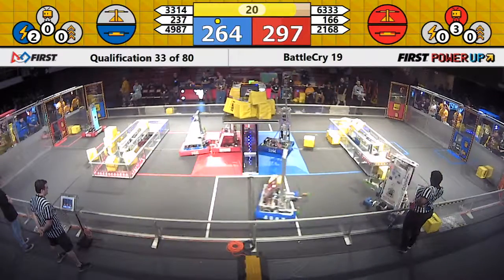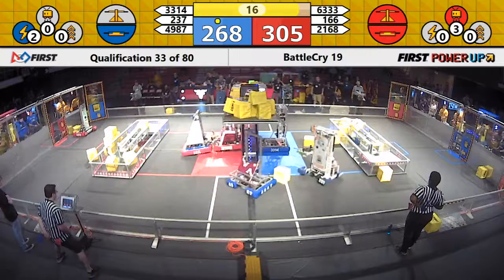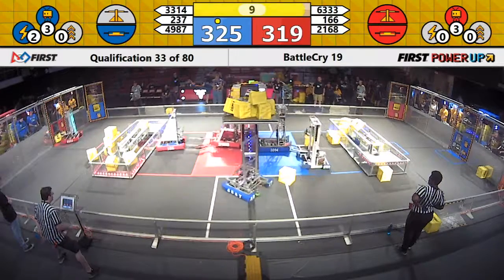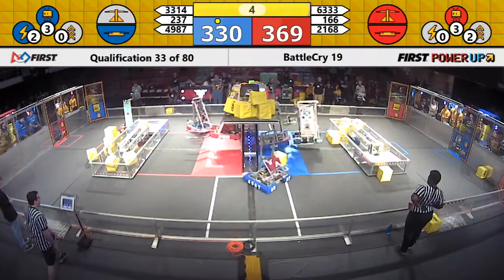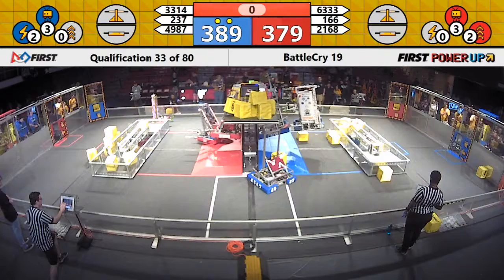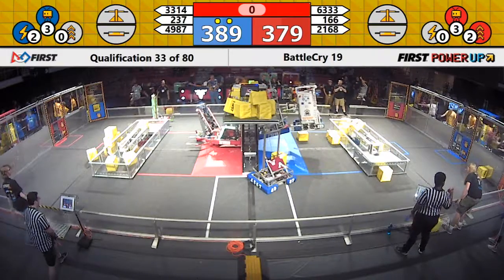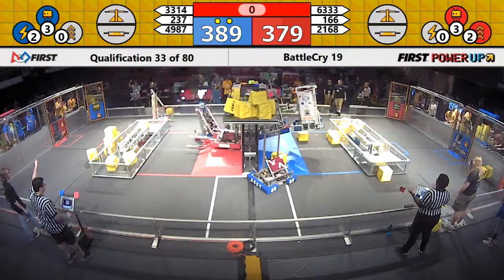2168 — forks are down. 166 on the forks, and up they go. It's a heavy lift. Can they pull up with enough force? Levitate done for Blue. 2168 going up into the air. There goes 166 up onto the ramp and 6333. It looks like Blue Alliance with the Levitate will get the face-the-boss rank point. Red Alliance unable to capitalize — 2168 couldn't quite lift up their alliance partner into the sky.